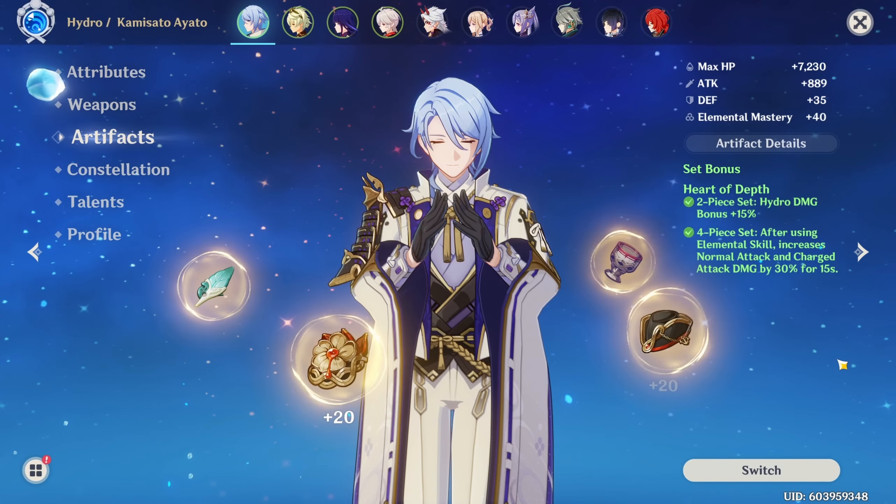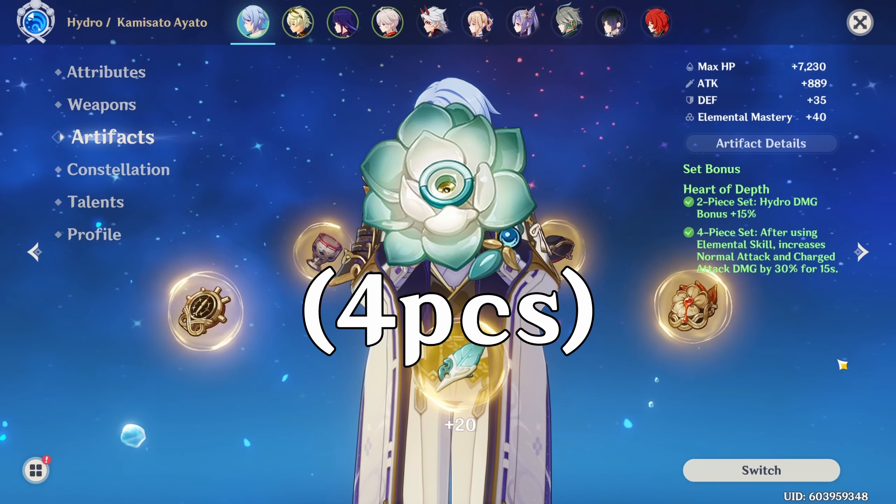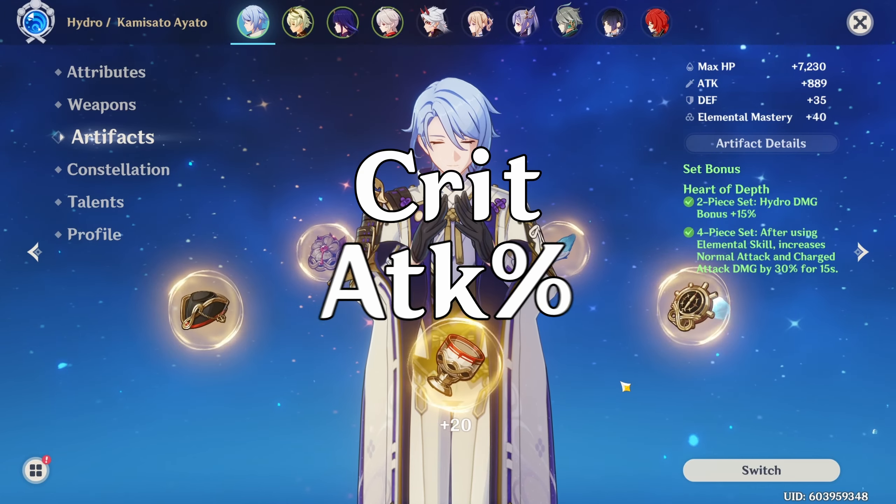For artifacts, you want to give him a 4-piece Heart of Depth. You can also give him 4-piece Glad — just give him whichever set has better stats. 4-piece Echoes of Offering is also really great if you have less than 100 ping, and for stats you want to focus on crit and attack percent.